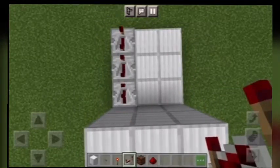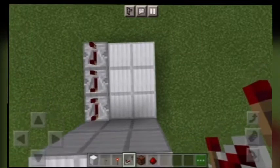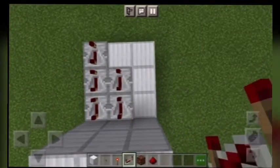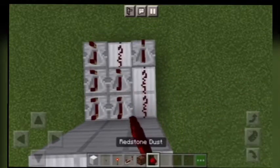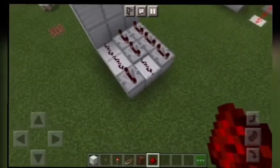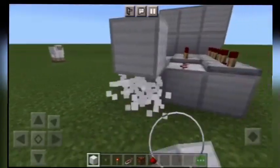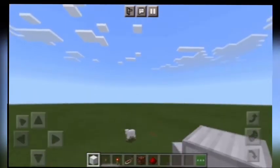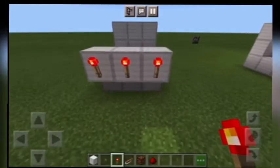Place two repeaters on the second button you have to click, and one repeater on the third button you have to click. Then place redstone — place it one up from the button base.